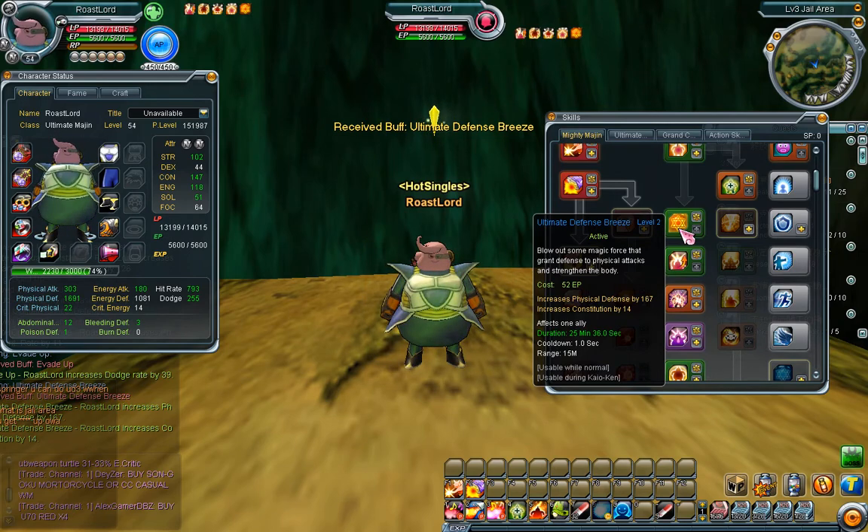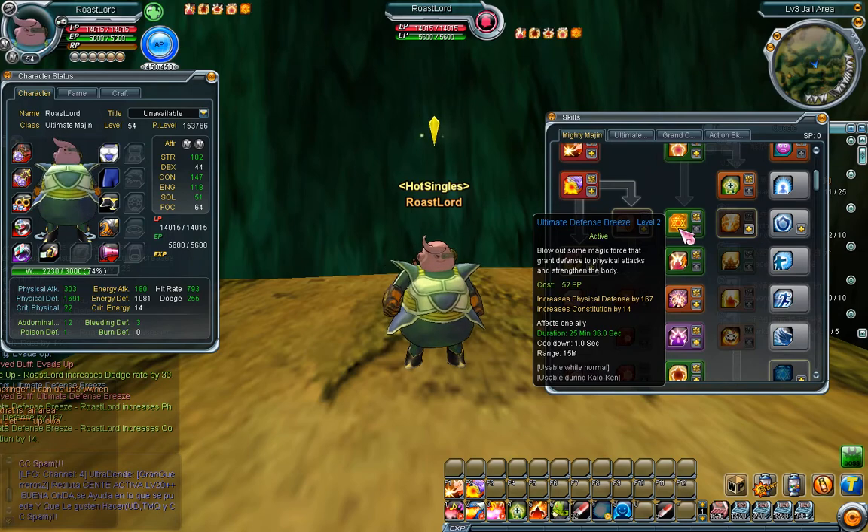Constitution — as we all know, the hearts of tanks like Margin. Margins are a really balanced character with enough damage and enough tankiness, whether it's killing boss monsters or anything else. So constitution is gonna help you there.